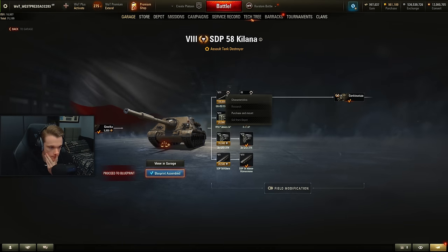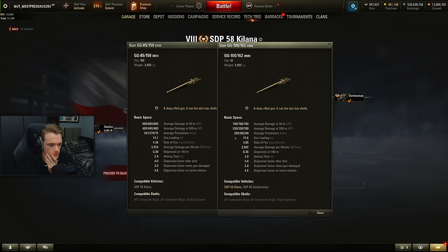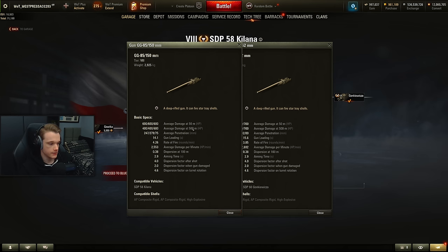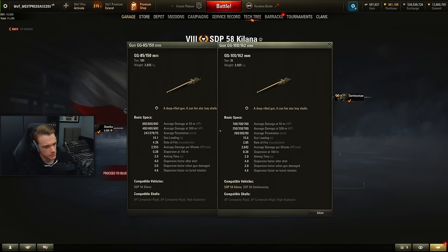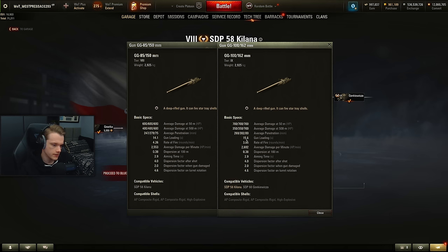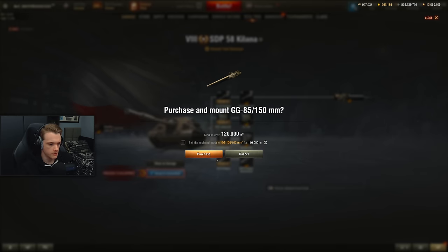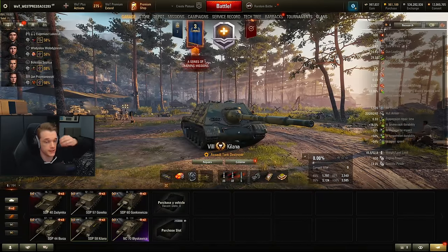The standard gun is not too bad. This is where you start to go into damage drop-off over distance — this is actually substantially less over distance. The penetration with 280mm premium is more than good enough at tier 8. I might actually play one game with this gun and then one game with the other one. Let's go play the Kalana with the stock gun first.